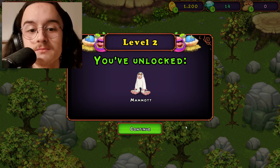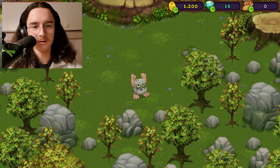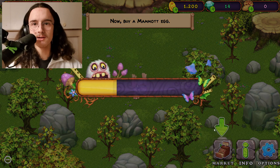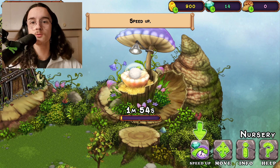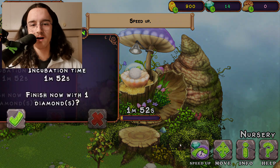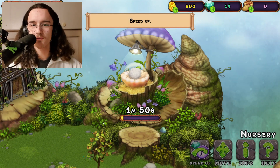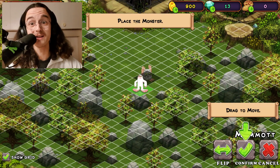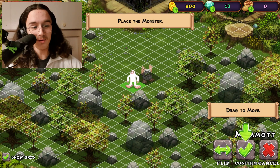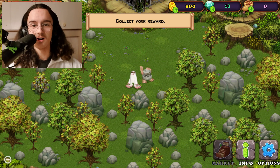The Mammoth — it sounds like bass, in my opinion. Now let's get the Mammoth egg from the shop. How long does he take to breed? Of course you want me to use diamonds, the most valuable resource in the game. I can't spend any money on this game yet because I'm not even monetized. But here we go, let's add some bass to the song.